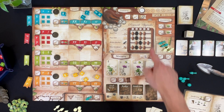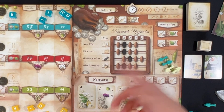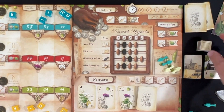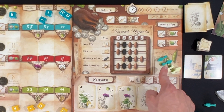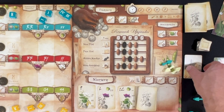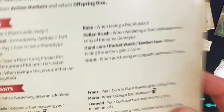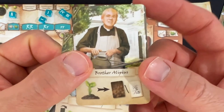After dice drafting, we move into the research upgrades phase. This is done in reverse player order, and you pay the corresponding cost to get an upgrade. There are four types: an extra garden plot for your player board so you can work on multiple plants at once; a new dice slot to take more dice during drafting; an action marker that unlocks a new action space — essentially a new worker; and hiring assistants from a deck of about ten, each with unique one-time or persistent abilities.